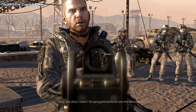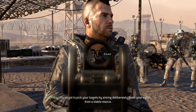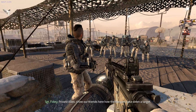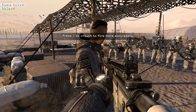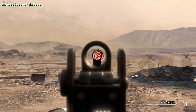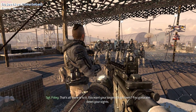He sprayed bullets all over the damn place. You've got to pick your targets by aiming deliberately down your sights from a stable stance. Private Alan, show our friends here how the Rangers take down the targets. Crouch first, then aim down your sight at the targets. That's all there is to it. You want your targets to go down? You've got to aim down your sights.